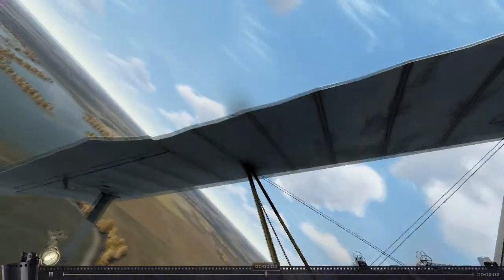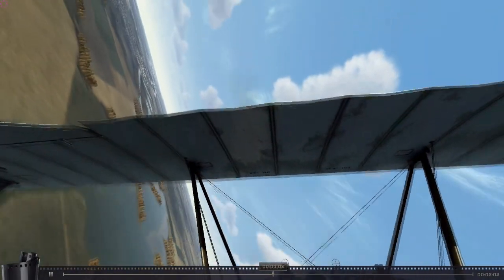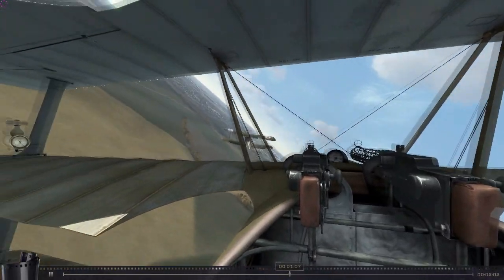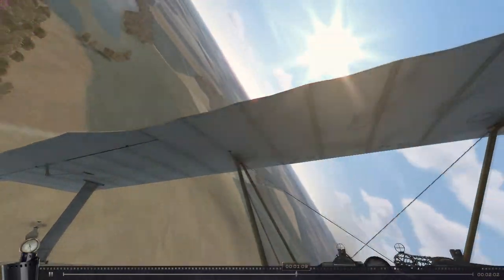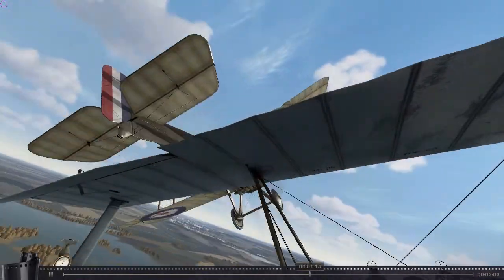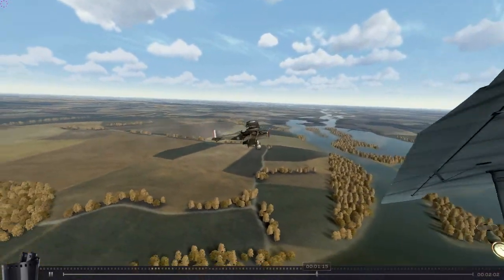Whoa, look out for that. Those flying surfaces, when they come off, they can take your own wings off if you hit them. You've got to be careful when you're shooting somebody down. And I get a nice close pass right there — that was almost a collision.